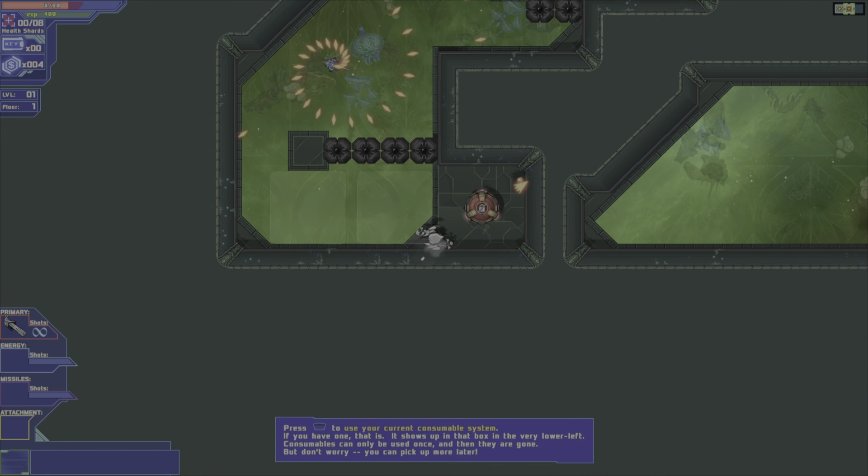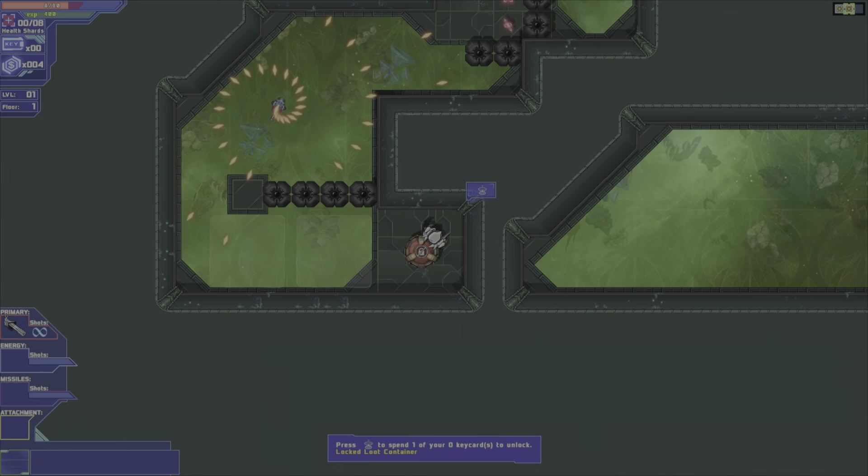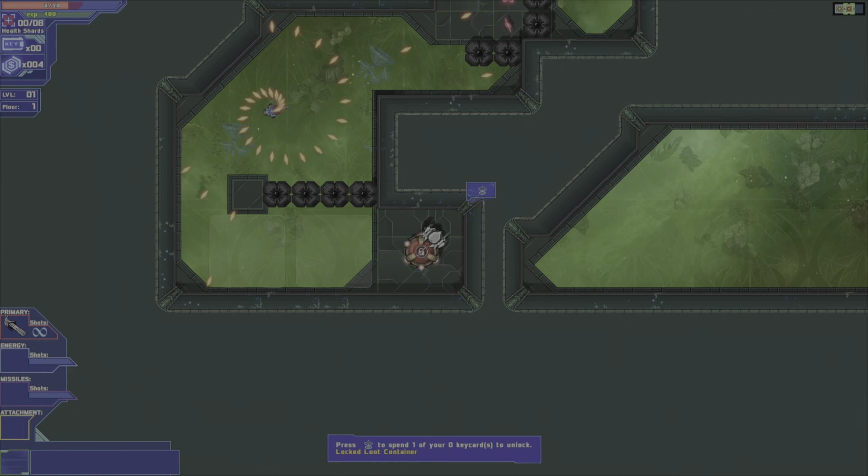Next up: consumables. You can only hold one at a time, I'm afraid. When you use a consumable, it does whatever it says on the tin and then disintegrates.